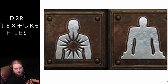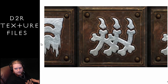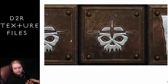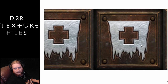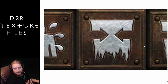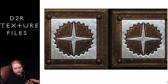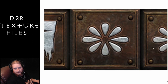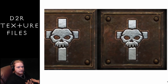Necromancer skills continued: Soldier, Poison Dagger, Corpse Explosion, Clay Golem, Bone Wall, Life Tap, Attract, Decrepify, Bone Prison, Summon Resist, Iron Golem, Poison Nova, Bone Spirit, Fire Golem, and Resurrect. Sweet.